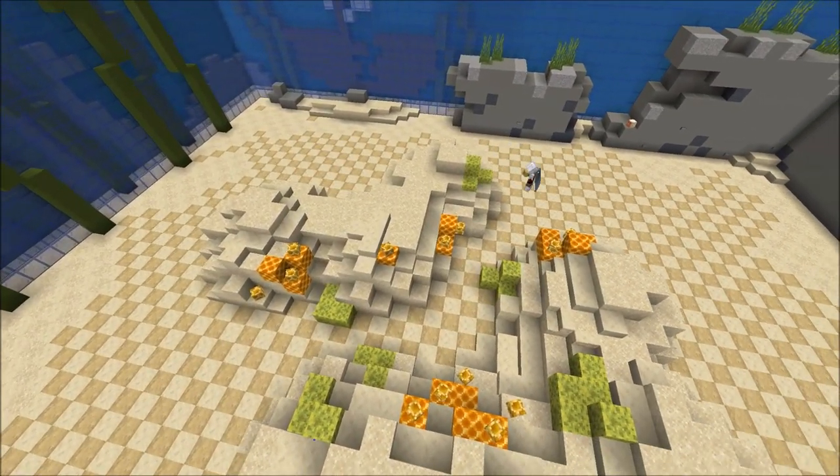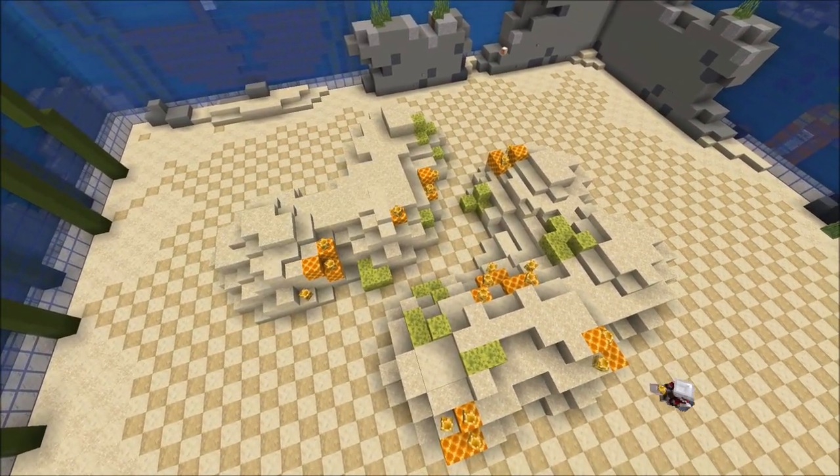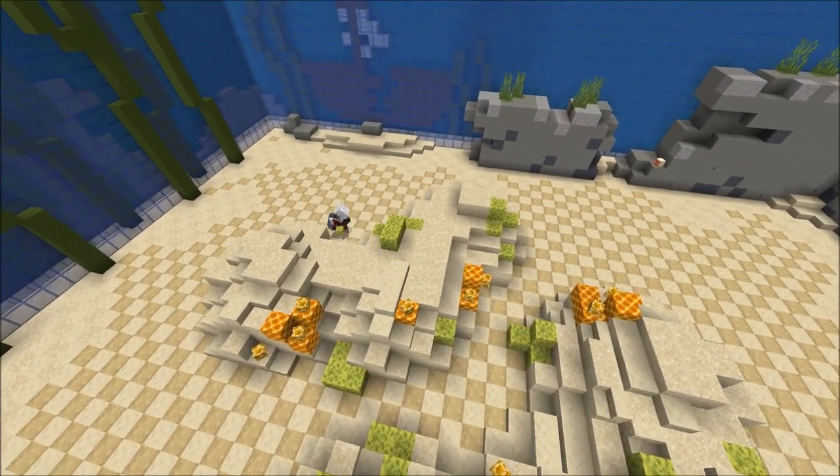Here I am placing some sponge blocks as sea sponges or stromatoporoidea. And I'm also placing some more blocks to finish off the terrain.